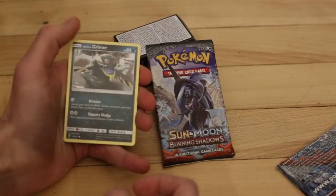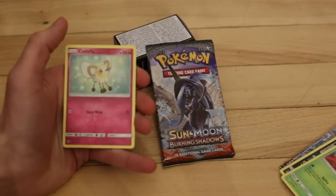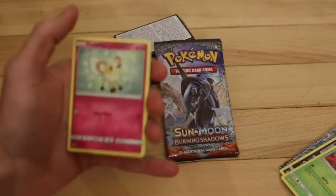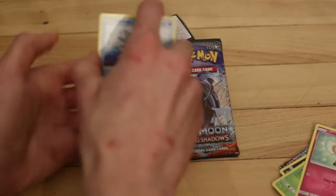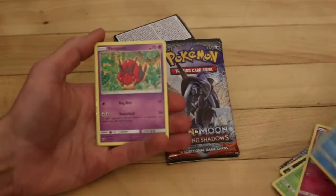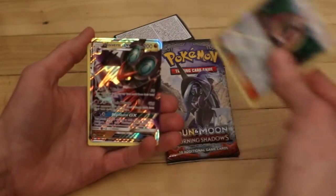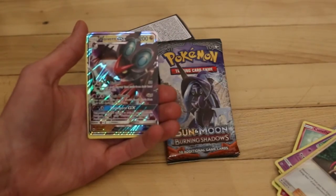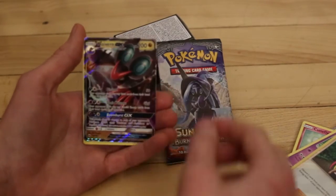We got a Grimer. We got a Cutiefly. Sorry if you can't see — let me angle this a bit better here. We got a Horsea. Venipede. A Reverse Holo. And we got a GX, but it's not the Charizard, but that's still pretty cool. Check it out. That's sick.